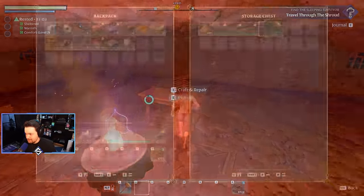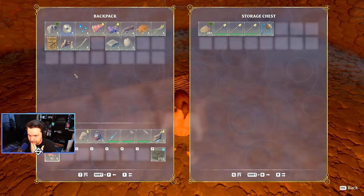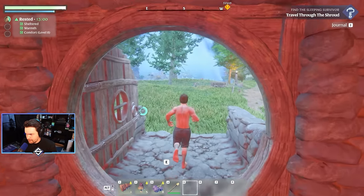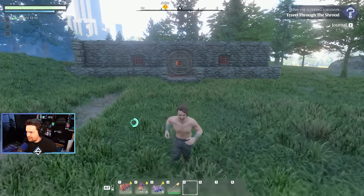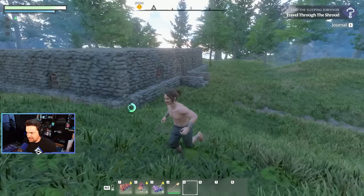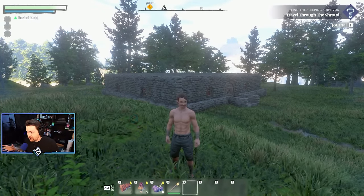Look at this — that's my own home. We can leave our construction hammer here. We're about to go explore. Home, sweet home. I'm building one of these in the ground, dude. It's crazy that I didn't even use the full 40 by 40 — I definitely could have.